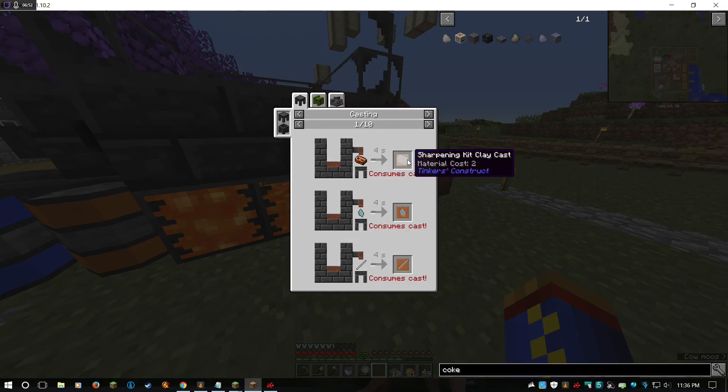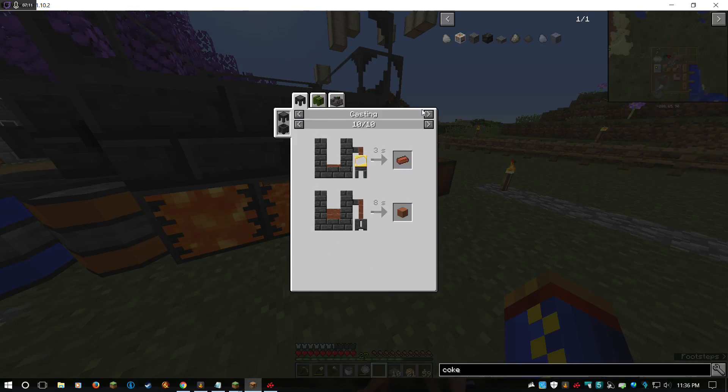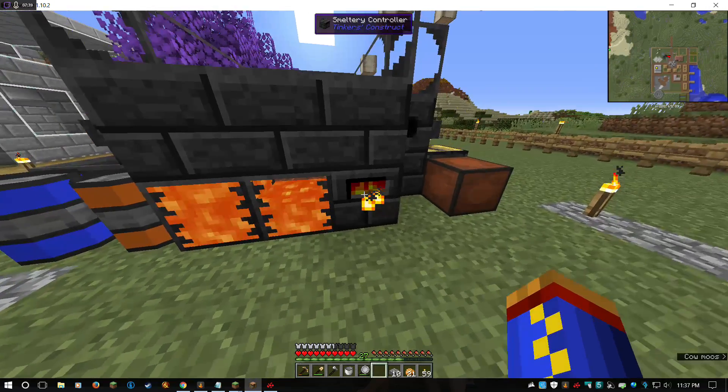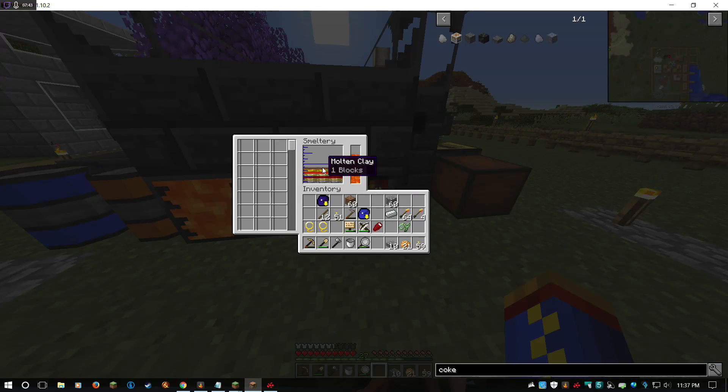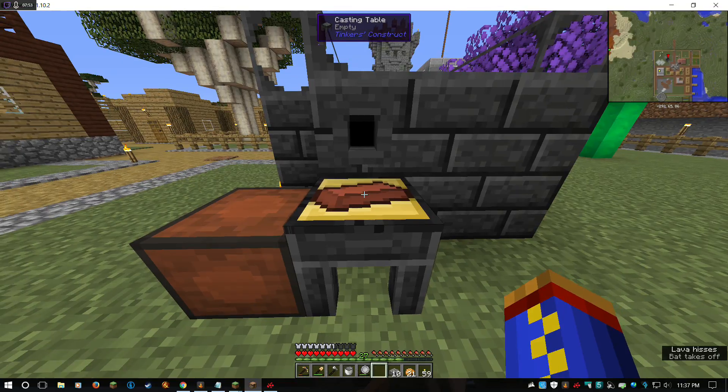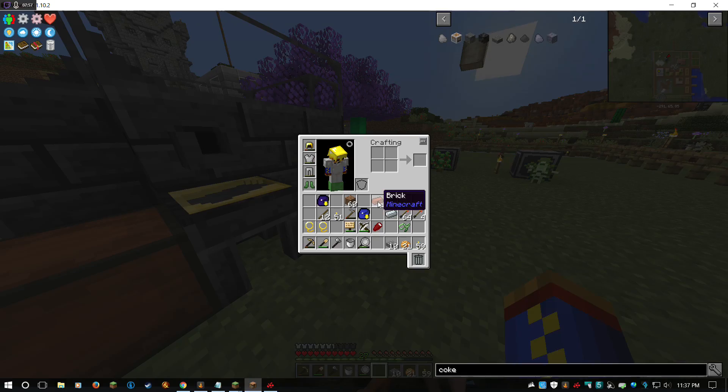We can use molten clay to make casts directly. If you just need to make a single-use cast, you can use some water, dirt, and cobblestone to make a one-time-use cast. Other things you can do: pour it out to make hardened clay, or put it into an ingot cast and get a brick. You cannot actually get regular clay in this form — only a brick or hardened clay. So we've got one block worth of molten clay which will come out here. It hardens pretty quickly and now we've got a brick. It's fairly inexpensive, just takes a little bit of time, and there are ways to automate it.